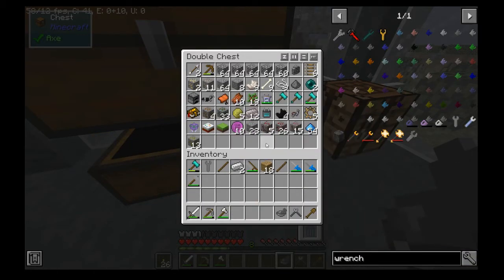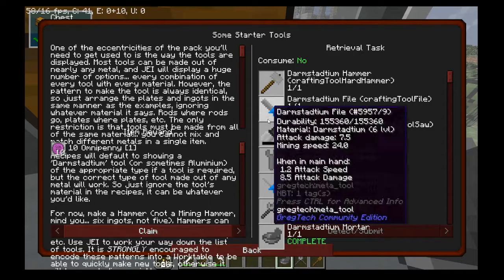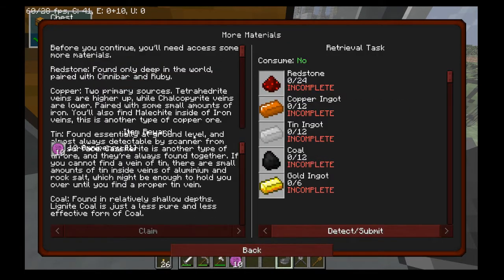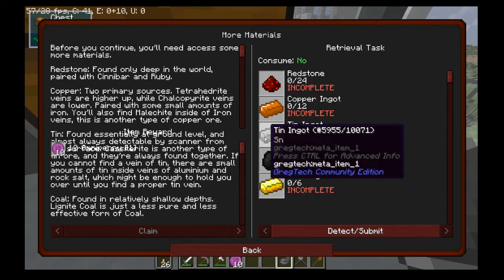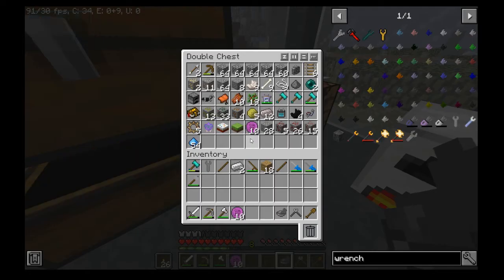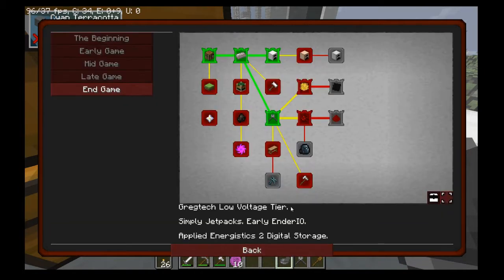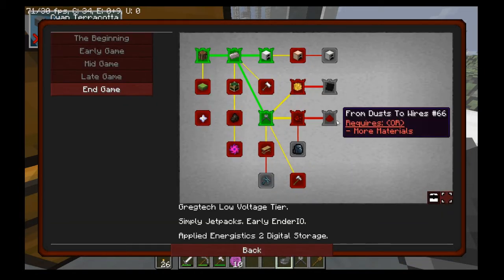We do have a bunch of malachite though, which turns into copper. So we now have all these tools — it's the OmniFactory progression. More materials: redstone, copper, tin, coal, and gold. I have some gold but it's only two pieces. That will lead us into dust to wire — so making red alloy.